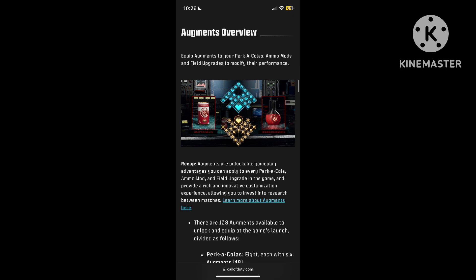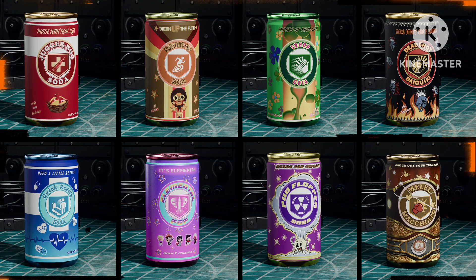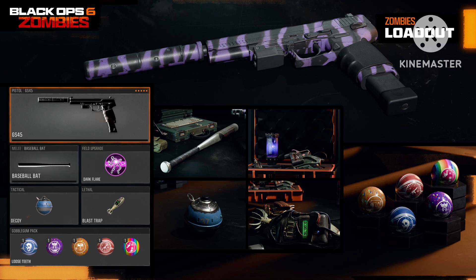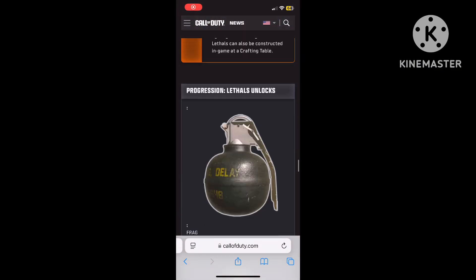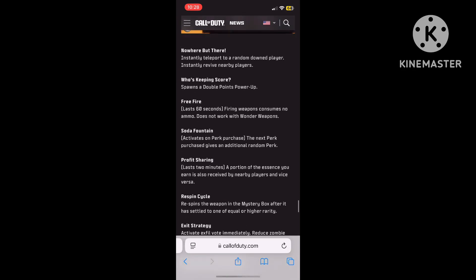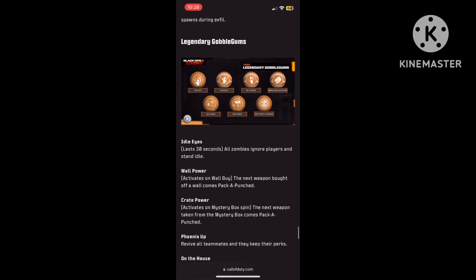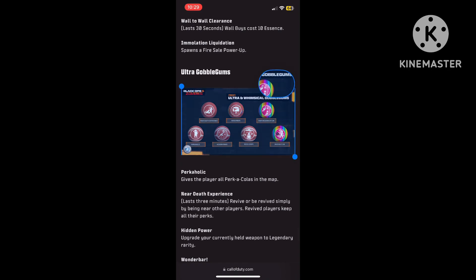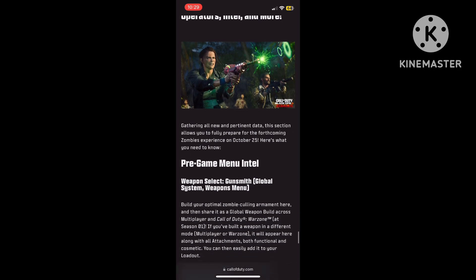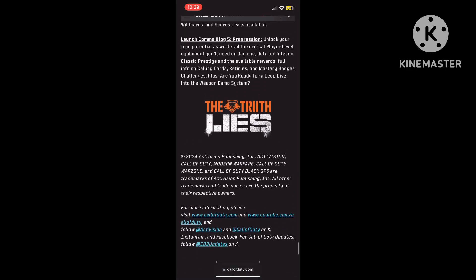There is so much more to go through — blog posts relating to augmentations, perks, shatter blast, field upgrades, and loadouts. This blog post is huge. Gobble Gums also made an appearance, and we got confirmation of two new whimsical Gobble Gums being added — kinda new, but I'm excited. That's just a quick update on what's been going on with Liberty Falls. Did you guys think this was good or not?